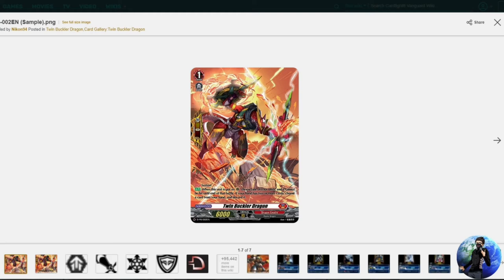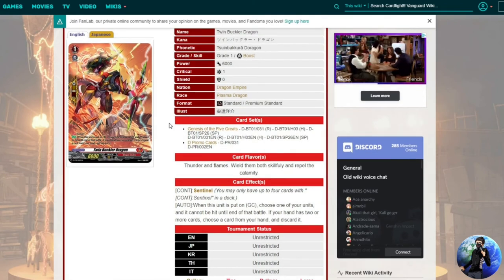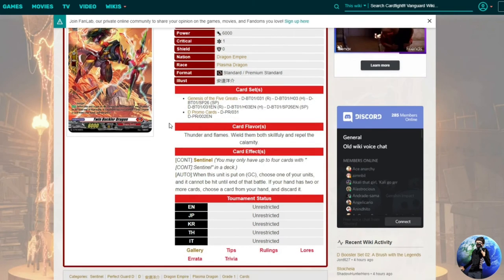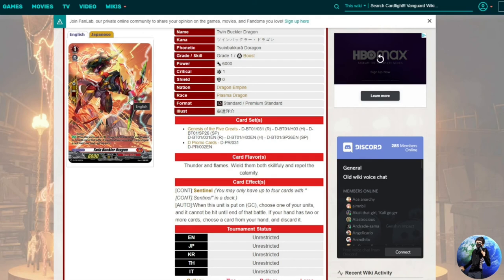Next is the new PG: Twin Buckler Dragon. If you have two or more cards in hand you discard one; if not, you get the perfect guard for free. Being able to perfect guard two big swings with just these two cards in hand feels great. A playset is roughly six to eight dollars — or even less — which is not bad at all.